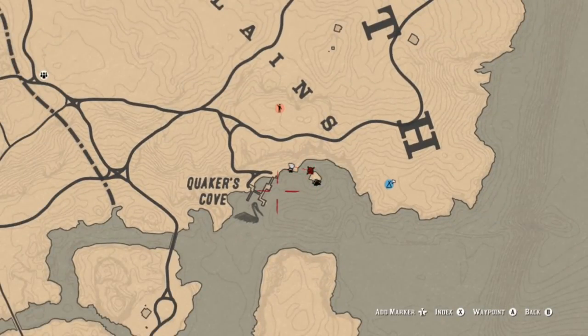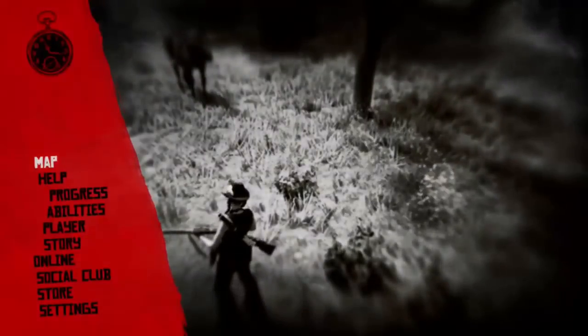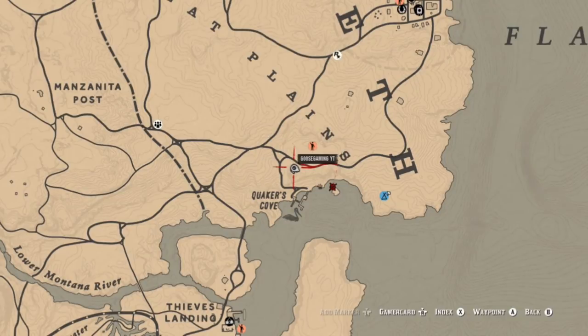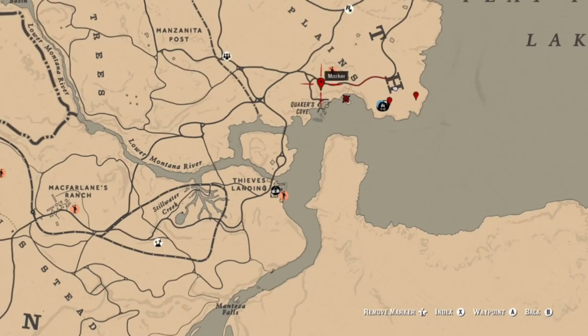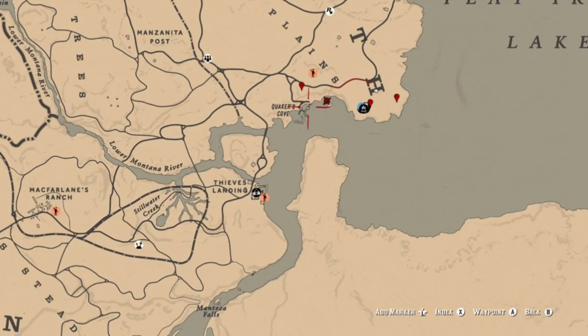You can also find pelicans at Quaker's Cove itself. In the next couple clips we're going to show you where oregano is just in the vicinity of Quaker's Cove. That's the first spot, here's the second spot, and there actually is a third spot just a little to the east. Those icons are the three spots. You can get your pelicans at the island or on the shore.